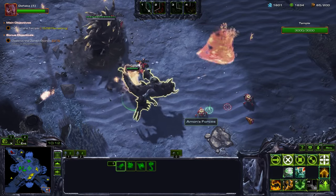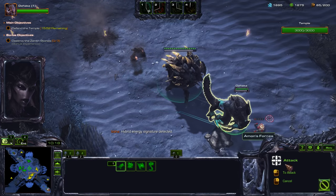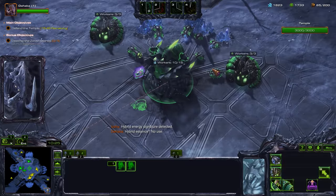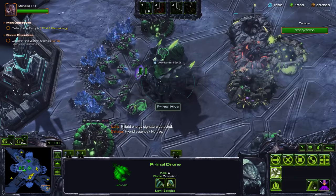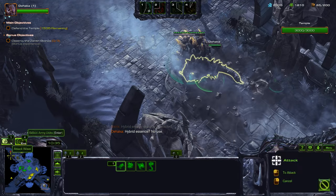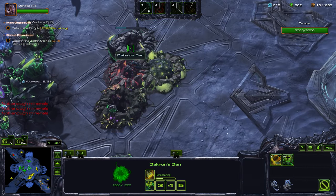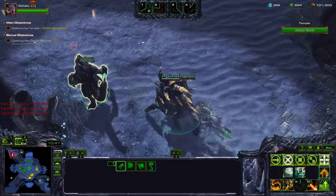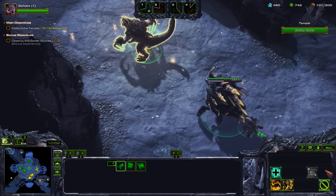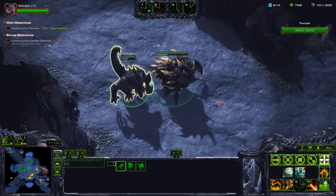Here's a turn. Hybrid energy signature detected. Let's actually clean this up so we can get our units across. Alright, destroy these — we can actually go here. Now let's make some Ultralisks. That's going to have a long cooldown, but we will be able to get rid of that air hybrid.